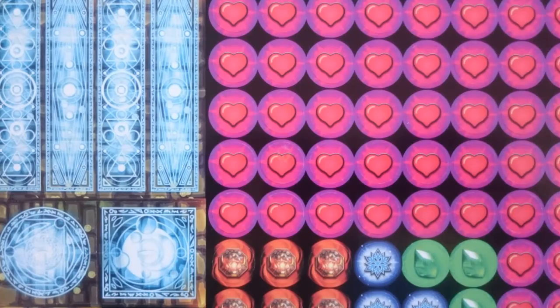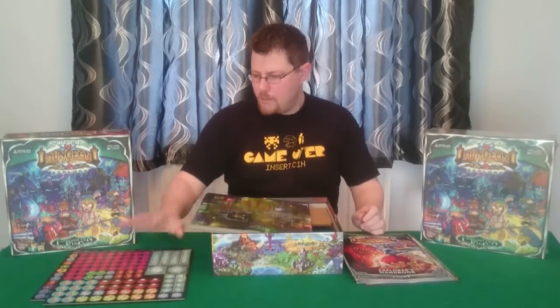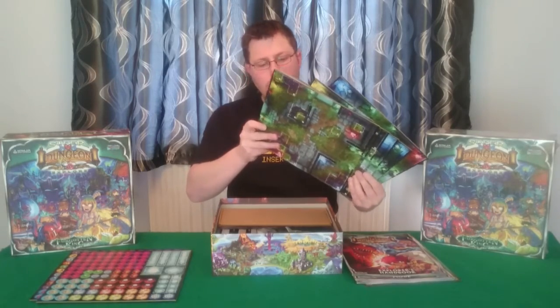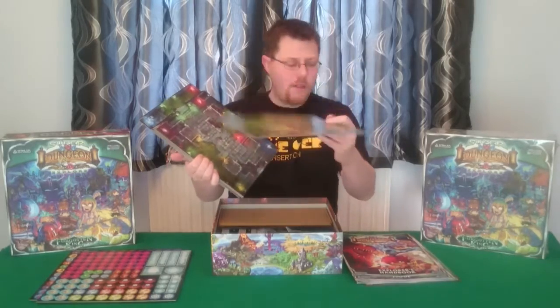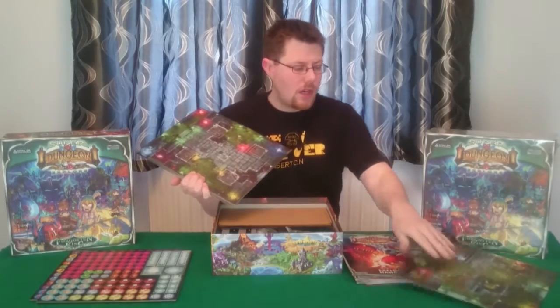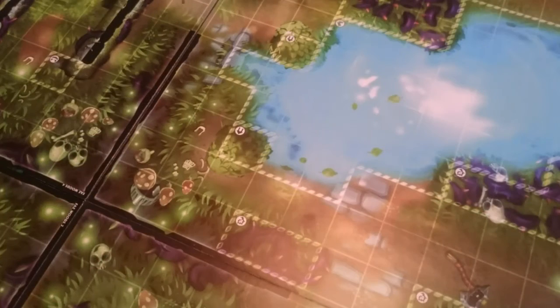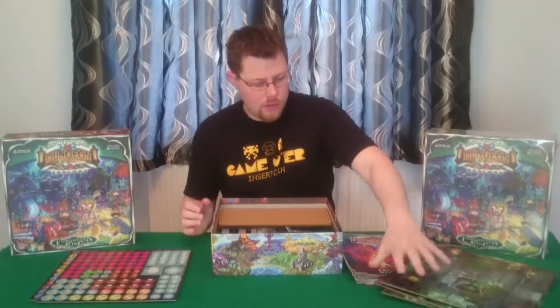Here we've got our lives, health, and some keys down the bottom — so I guess people can die or something. And then we've got one, two, three, four, six map tiles here, all very green. I think the setting for this one is like a Fey Woods kind of thing, so not too surprising. Got a nice little pond on this one on the back. I think these are reasonable, nice tiles.